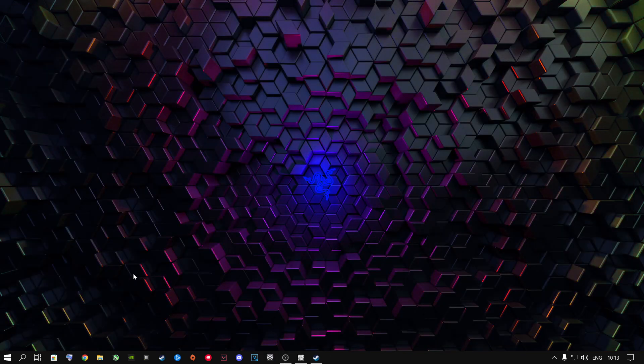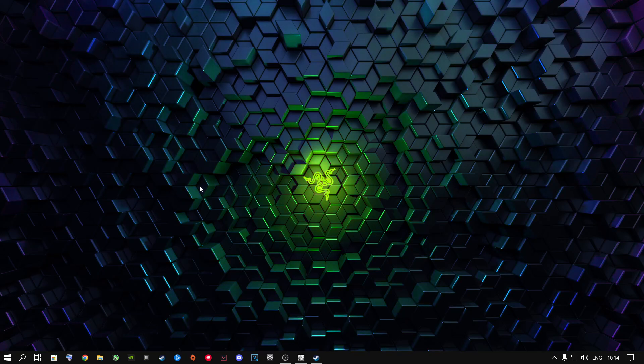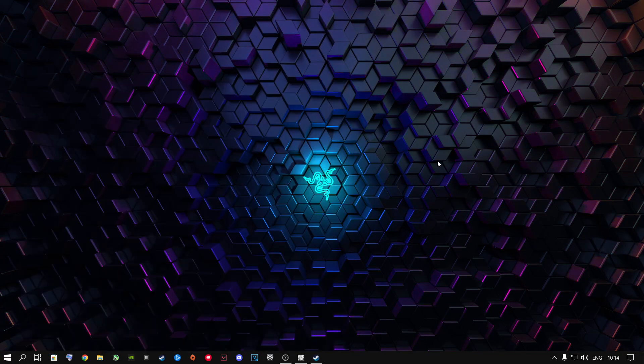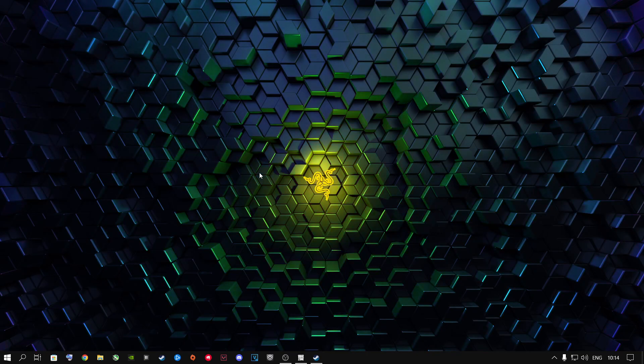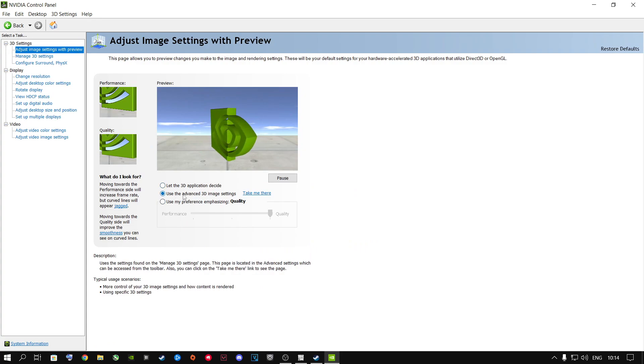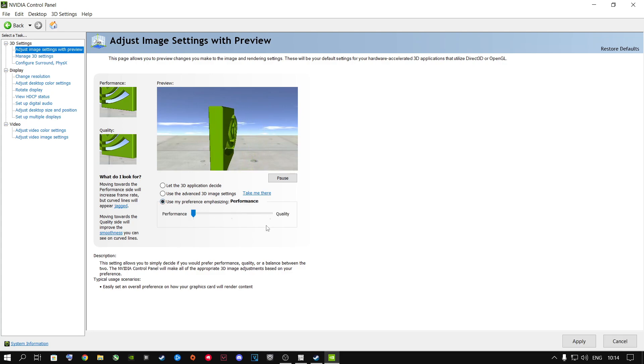The next step is to open the NVIDIA Control Panel — right-click your desktop or search for it. Go to 3D Image Settings. You can use Advanced 3D Image Settings, or manually set your preference: Performance for budget PCs, Balanced for mid-tier, and Quality for high-end machines. Hit Apply when done.